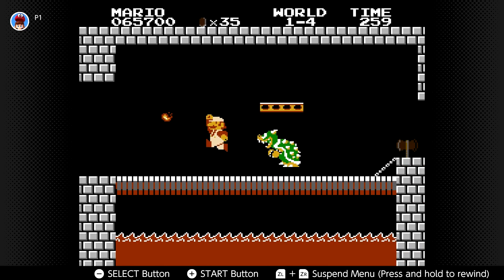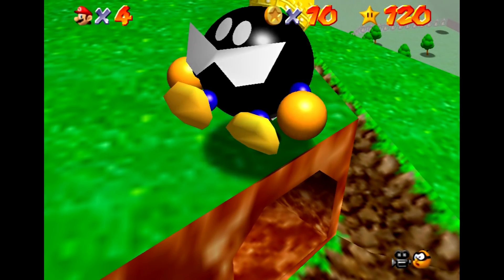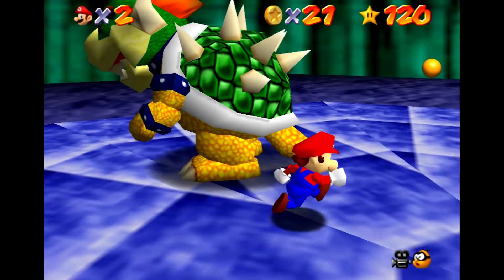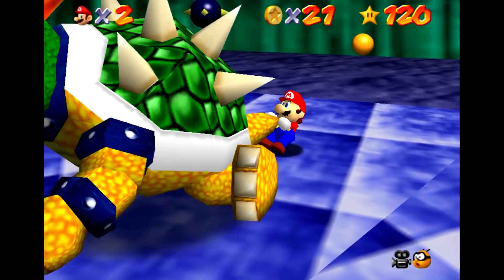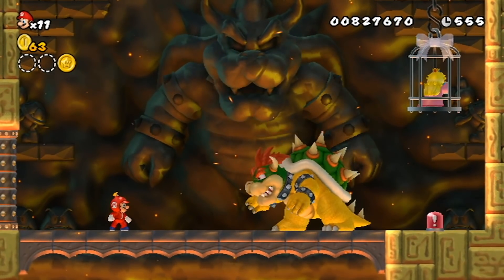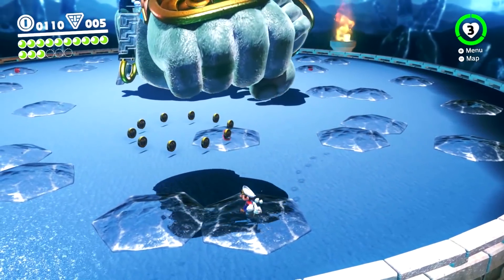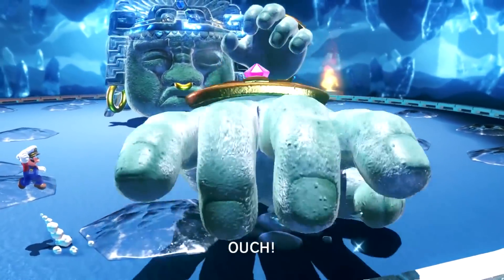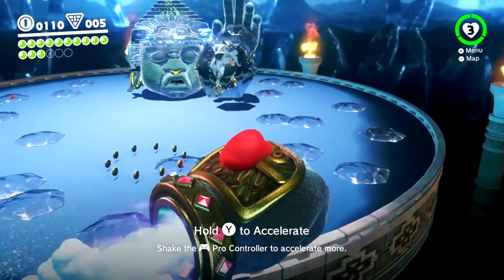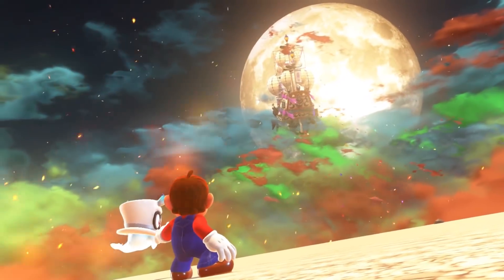The Super Mario series has had boss fights ever since the very beginning. Bowser is the main villain of the series, but several other characters have gotten boss fights over the years in both 2D and 3D. Boss fights are generally seen as highlight moments in games, so getting them right is always important. With how many bosses the Mario series has had, it was inevitable that some would be better than others. As the years have gone on, the developers have gotten better and better at making them, to the point where Mario Odyssey has some of the best bosses in the entire series — and among these great bosses, one sticks out above the rest.